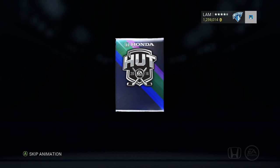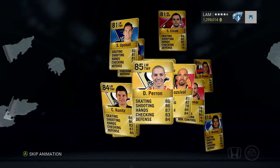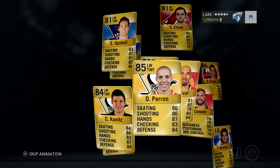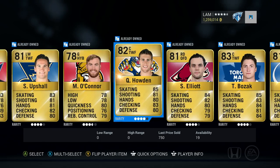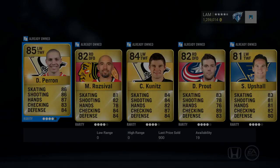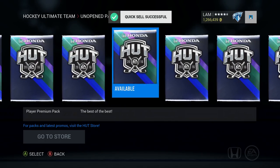I'm gonna open up 15 of these player premiums and then one rare mega - that should be about a million coins. Come on - no good overalls. Roseval, Kunitz - oh Jesus, we got so many packs here. Quick sell again.